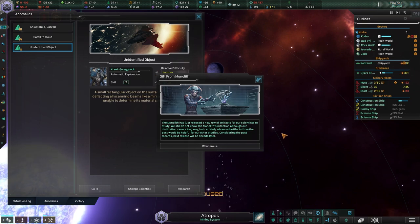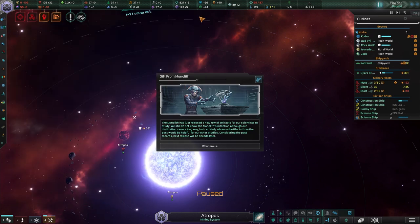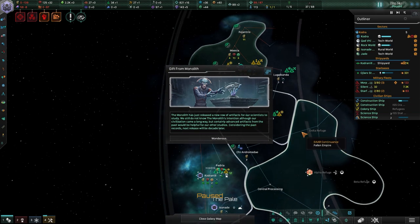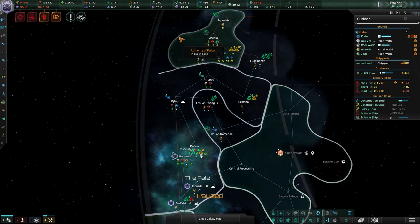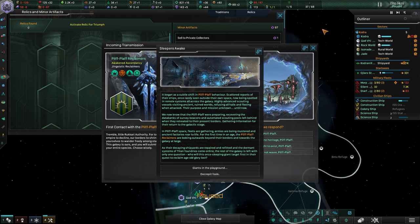The monolith has granted me a gift — it's just released a new row of artifacts for our scientists to study. We still do not know the monolith's intention, although certainly advanced artifacts from the past would be helpful. The next release will be a decade later. So the monolith hasn't punished me so far; I don't know if that's why I'm getting so many artifacts, but if so that's pretty good.